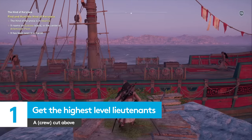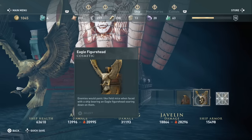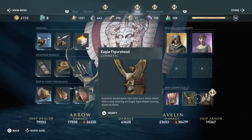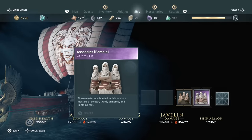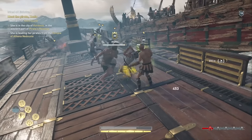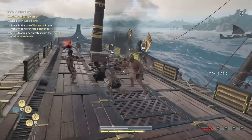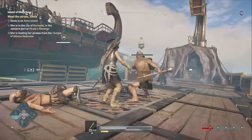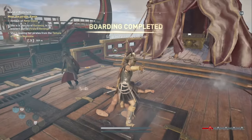First off, here's how you can get the very best lieutenants for the Adrestia. Once you start upgrading your ship, you'll find there's no shortage of things that need a lot of soft leather, metal and wood to fill those irresistible bars. If you're planning on doing a lot of boarding other ships, or want to buy the skill where you can distract enemies with your own mercenaries, you're going to want to upgrade your hull — the more you upgrade it, the more space you have for your own special crew.